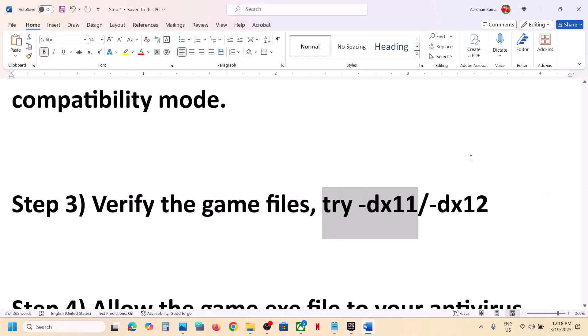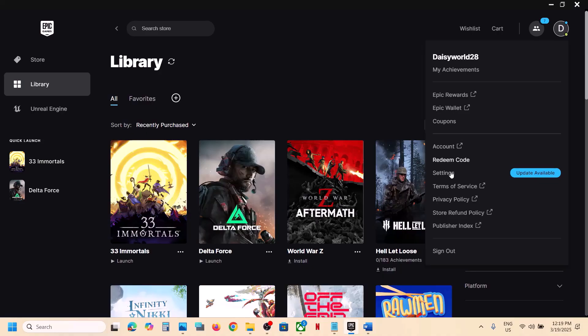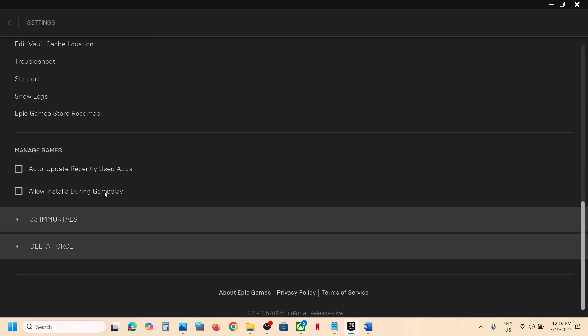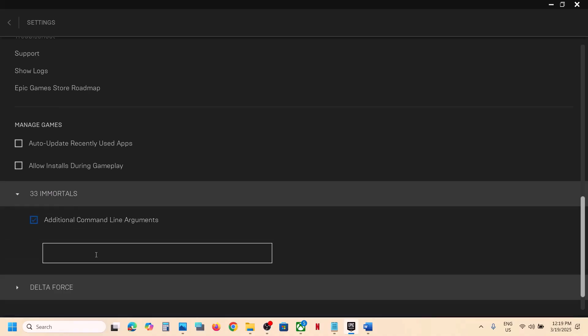The next step is to try DX11 or DX12 in the launch options. Click on the profile icon at the top right and go to Settings. If you see a 'Restart and Update' option, click on it and after the update is complete, launch the game and check. If still not working, go to Settings, find your game (Thymesia or your specific title), and put a check on 'Additional Command Line Arguments.' Type '-dx11' and launch the game. If that doesn't work, try '-dx12.' If still not working, remove the argument and follow the next step.